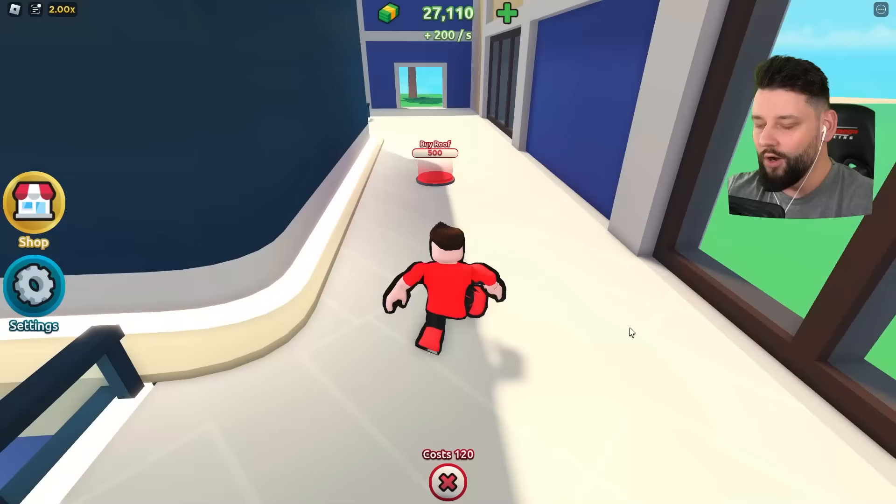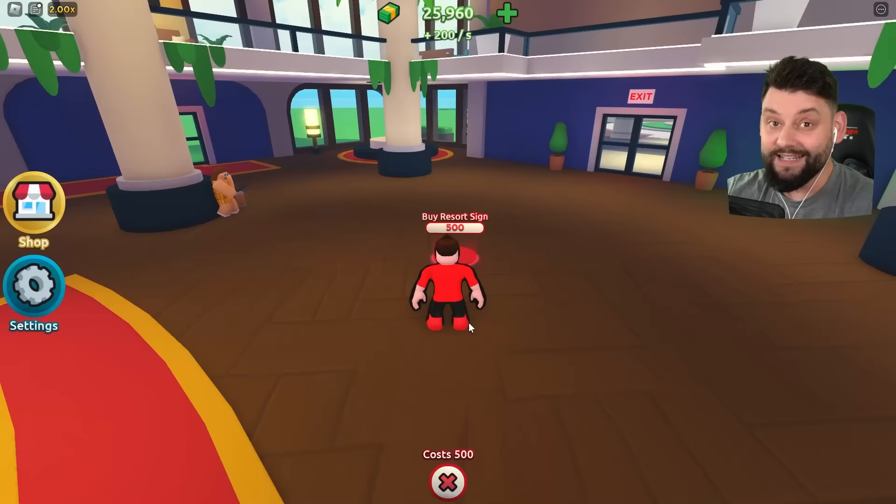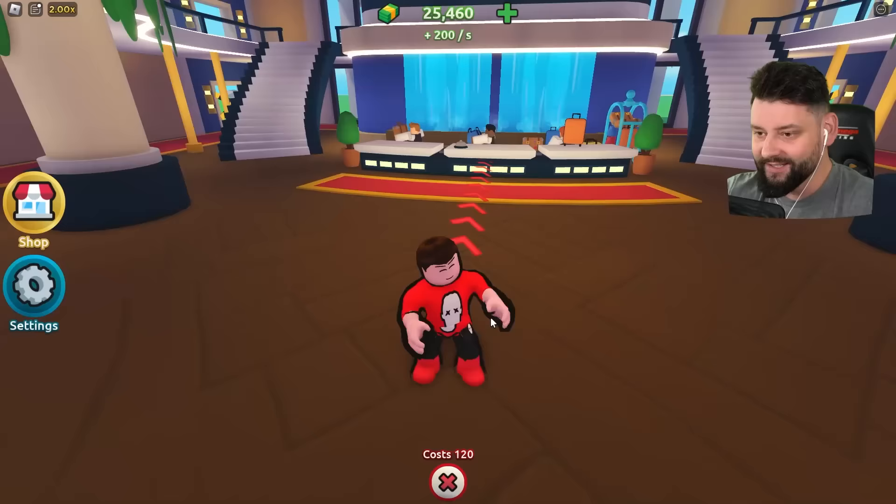Over here we can buy the roof — we can finally get the roof set up. Buy a balcony and get some lighting in here as well. This looks really good. The level of detail is what's making me super excited because the last game was super detailed, but this one looks like it's going to be even more detailed.